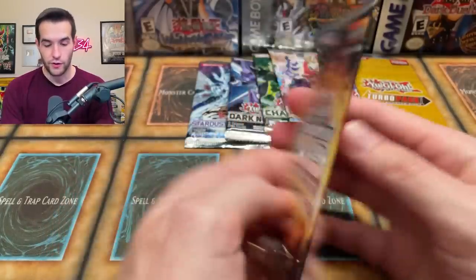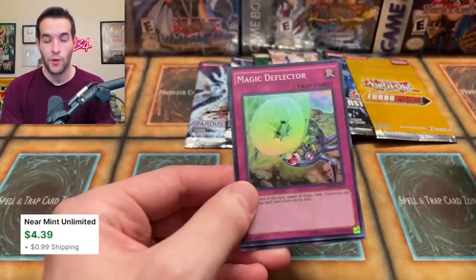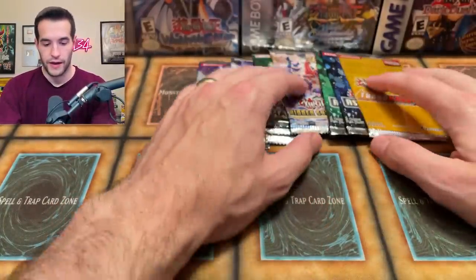OTS 3 — okay, I didn't even realize we had this OTS. Alright, from now on with the tournament packs we are flipping the front one to the back. Uni-Zombie — school! We got a Magic Reflector. Very cool.